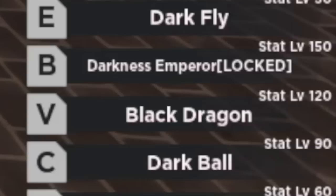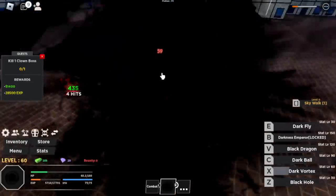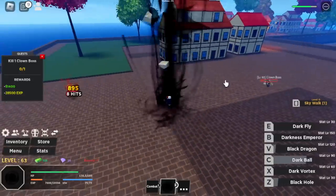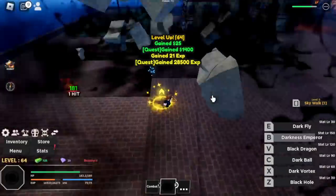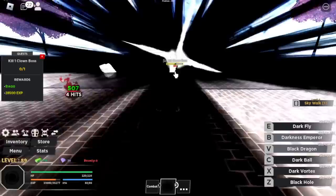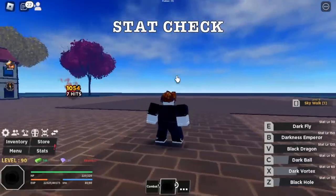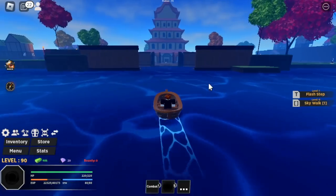We will also be unlocking our two final skills here. First one is the Black Dragon — 120 fruit stats needed. And aside from that, you will be unlocking your B skill, the final skill, the Darkness Emperor. This one's really good. Partner it with the Dark Ball and you will be deleting most of your enemies. Continue grinding here until you reach level 90. At level 90, let's focus on combat 20, defense 30, and the remaining stats go to the fruit stat.